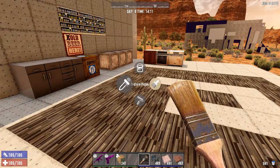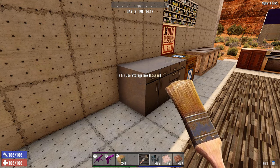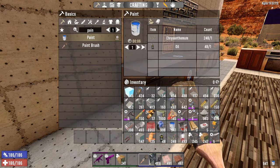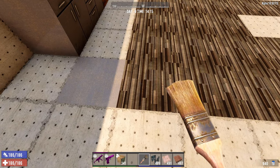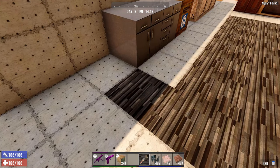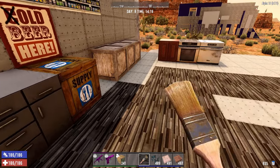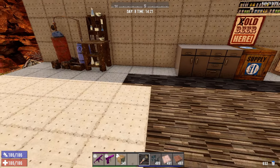We also have the texture picker. Let's say I want this texture - hold R while looking at it, texture picker, and you'll see it changes down here to match that texture. If I say no, I don't want this one, I can hold R again and use texture picker to select a different one. Then I just paint it over. That's pretty simple - these are the basic ways to use paint in survival mode.